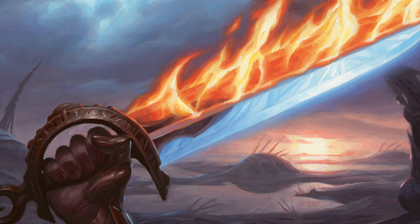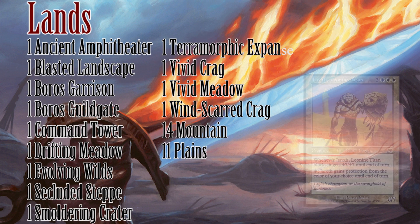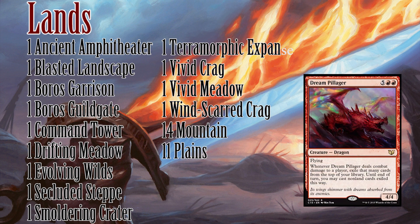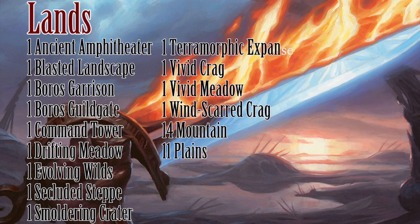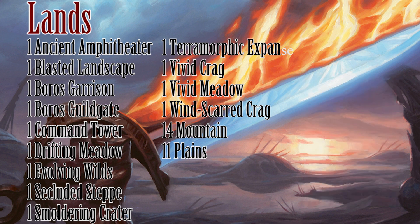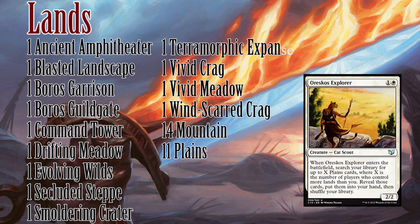Just like the other 2015 commander decks, there are 39 lands in this deck. However, unlike some of the decks with lower curves like Daxos, Kelemne really wants you to hit your land drops. This is especially important if, for whatever reason, you don't have one of those few early turn ramp artifacts. Ultimately, I think the deck has the right amount of lands — it just lacks any way to reliably get them out besides Oreskos Explorer.